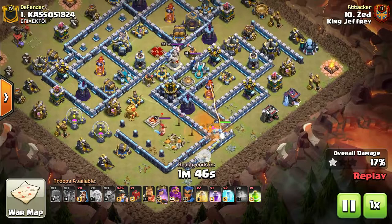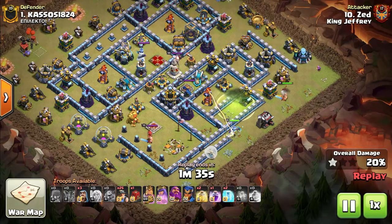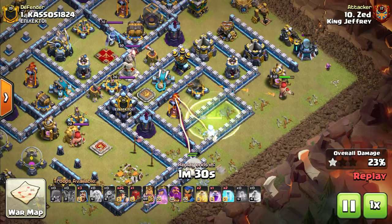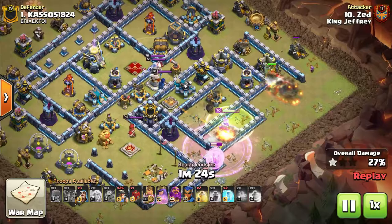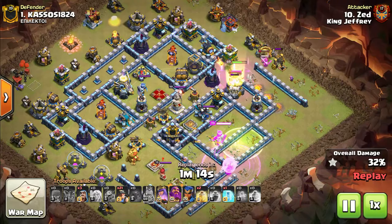He's planning on jumping into that Inferno compartment, so he starts the King over by 3 o'clock to get a bit more of a funnel to force the Queen inside of the base. The Jump Spell goes down in between the Air Defense compartment to jump into that Inferno and take it down. Scatter shots against Queen charges have been really effective — I've seen a lot of bases keeping those Scatter Shots together to prevent Queen charges or get a lot of DPS in one area. That seems to be a popular base building meta at the moment.